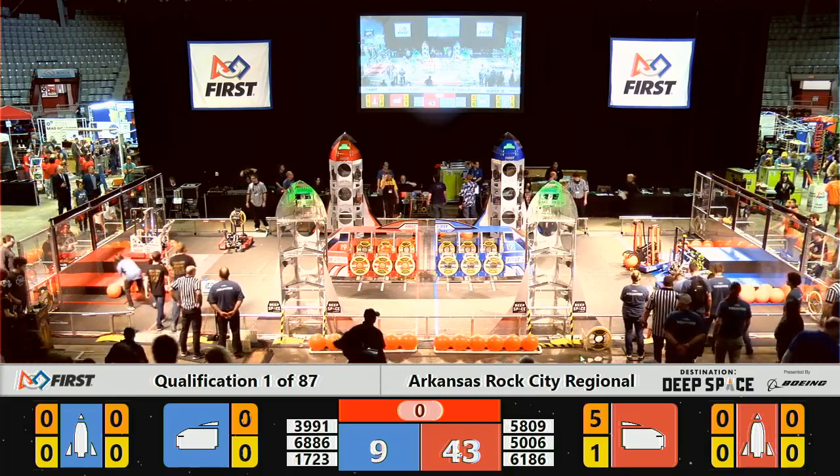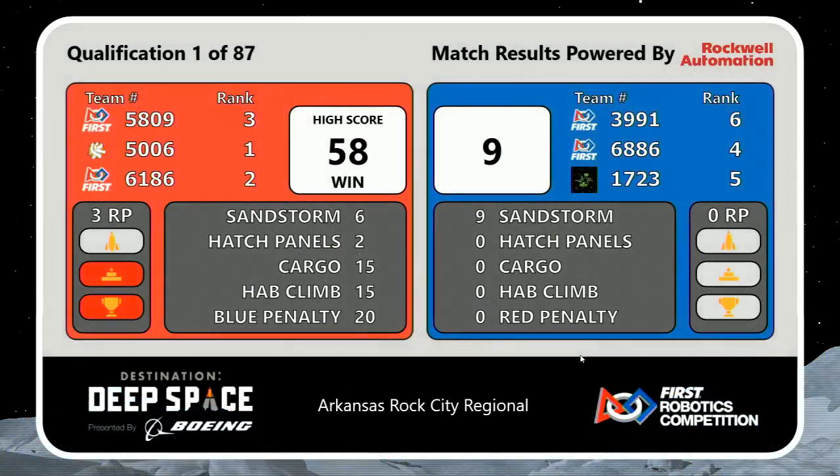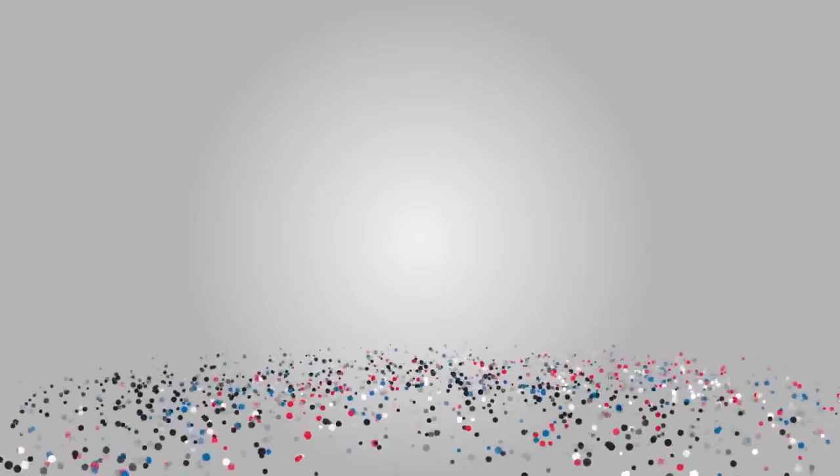Scores getting ready to come up on the screen. There is this year's animation — the rocket ships lift off, heading back towards Primus. And it will be the Red Alliance with a 58-9 win, three ranking points for the Red Alliance, as Apophis was able to reach level three on the platform.